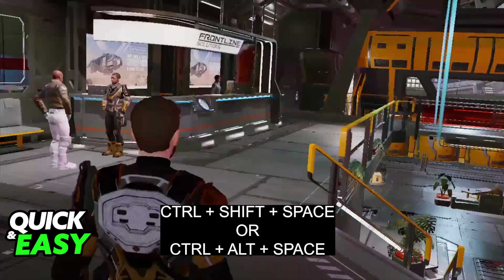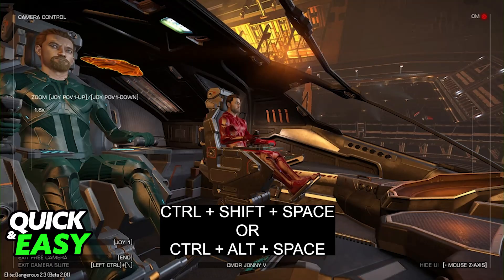Press Ctrl plus Shift plus Space, or Ctrl plus Alt plus Space to access the camera suit. You will be able to fly from any of these views, and even though custom camera requires some work, you will still be able to change it to sort of a third-person view. There is no true third-person view, so it is quite unfortunate, but this is going to be the best option, especially if you want to fly around in third-person or take specific screenshots.